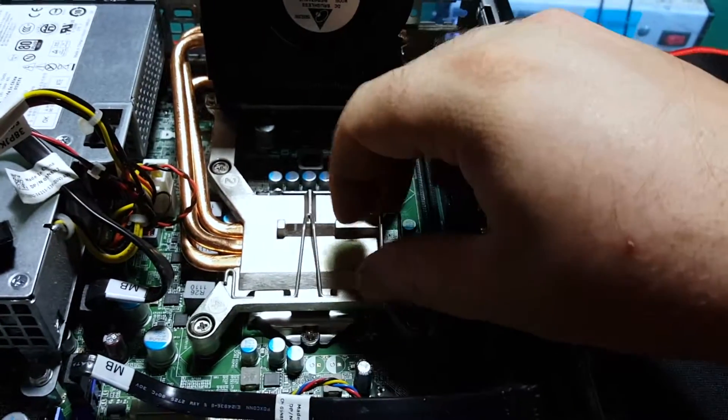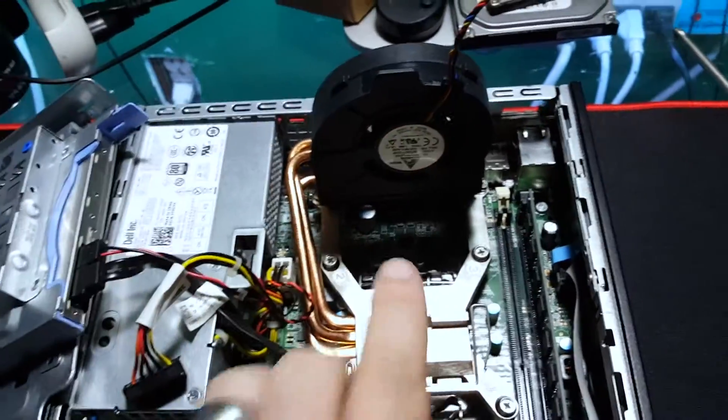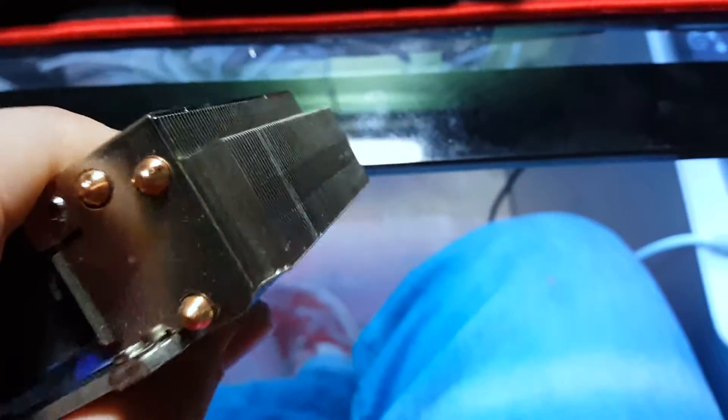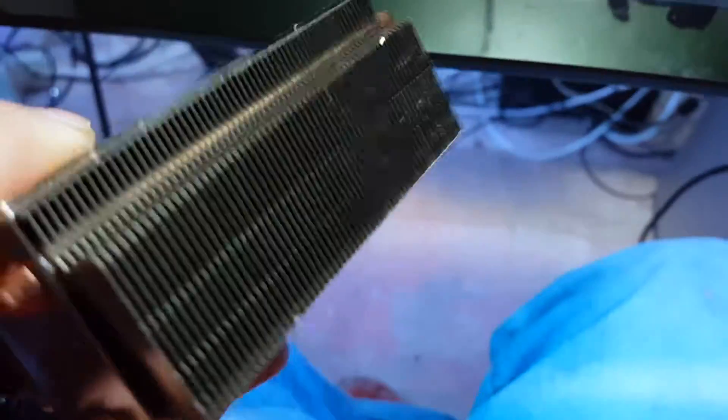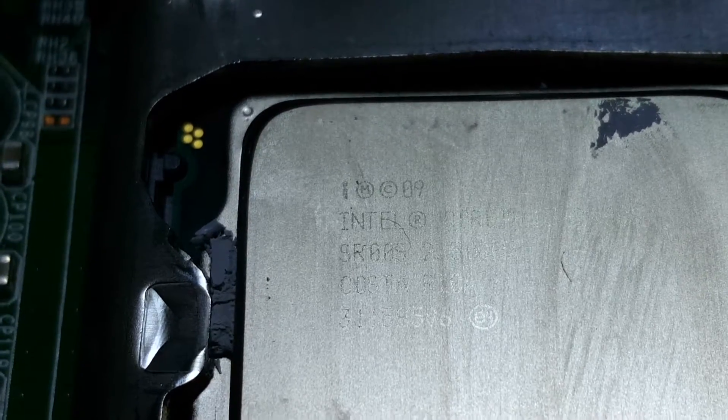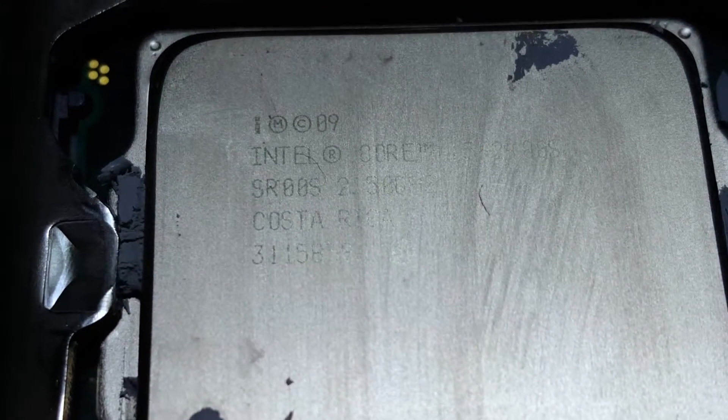I've already removed the screws and wiped the paste off, but I'll put it back in for you. This whole cooling unit comes out, and I think this is pretty awesome for this super compact computer. We have three heat pipes that go up to this little radiator, and then we have this big squirrel cage blower fan just blowing through it all the time.